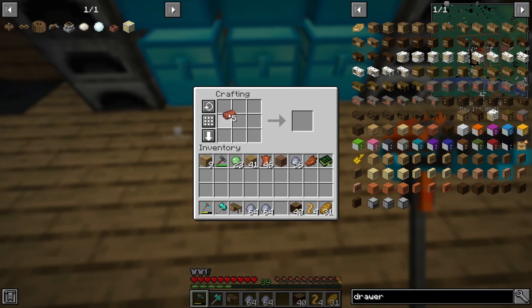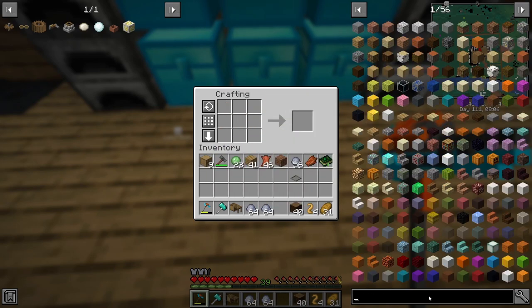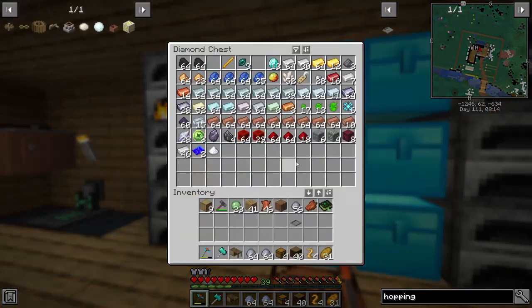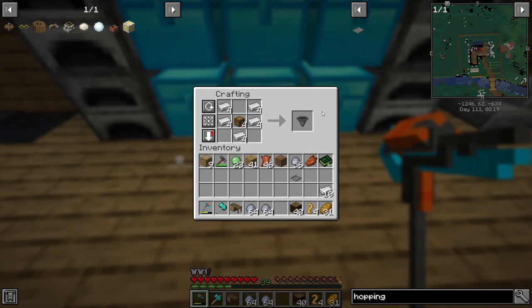We should have enough now for a bonsai pot. The hopping bonsai - this guy here's the bonsai with the hopper. It's a flopper - you know what I mean?